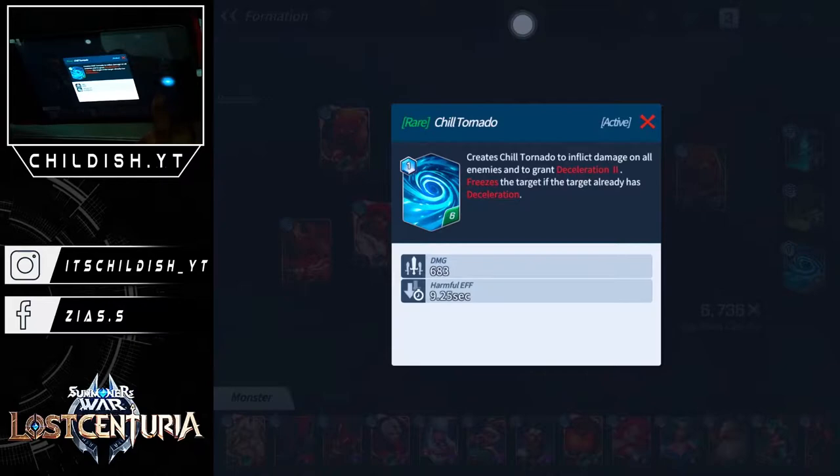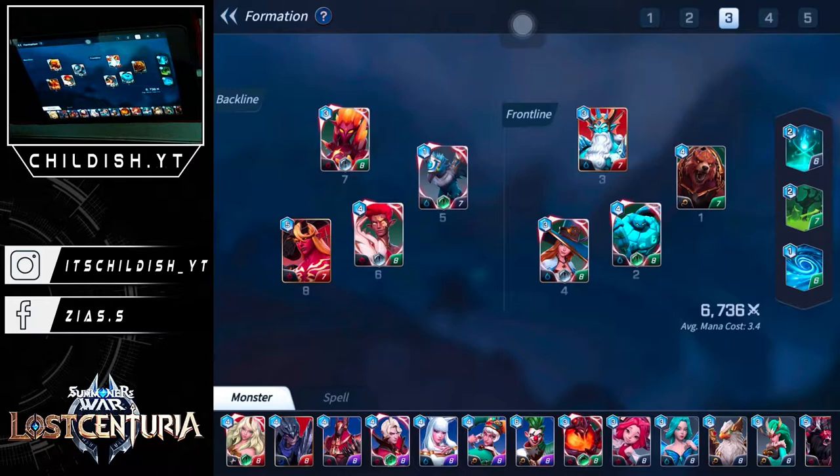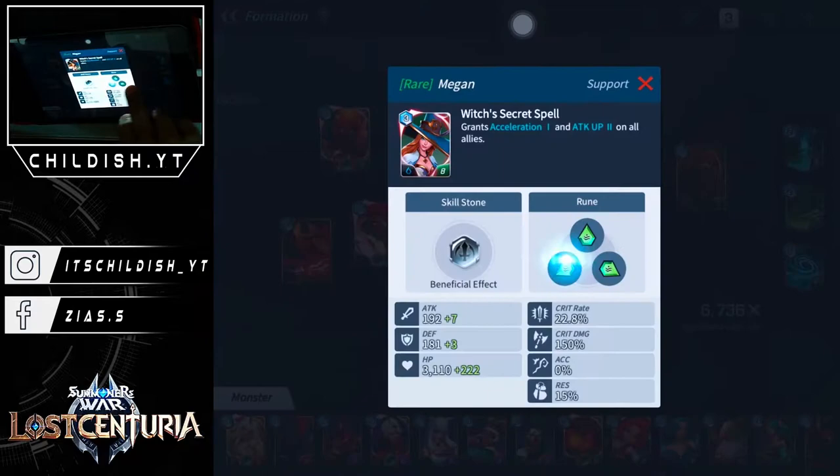I matched up Poseidon in the front line with Chill Tornado. Poseidon and Chill Tornado work great in combination because once you use Poseidon and then use Chill Tornado, the enemy freezes for a couple of seconds, as I already explained in that video.